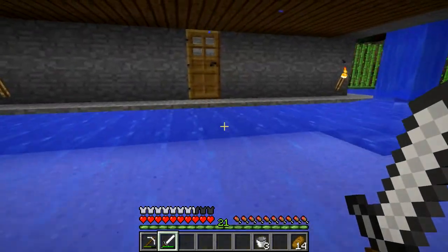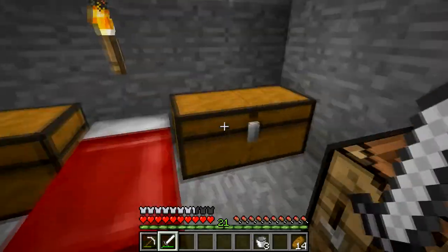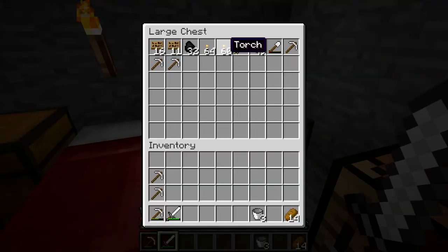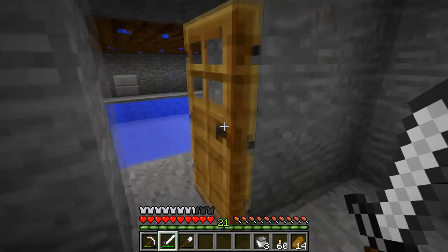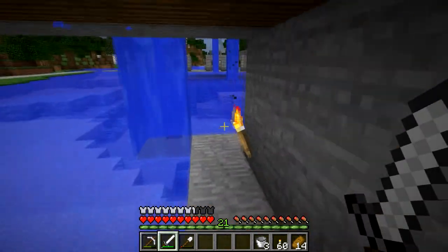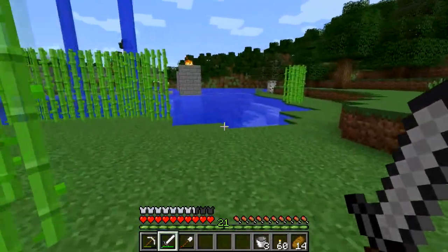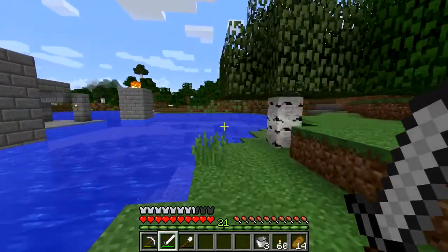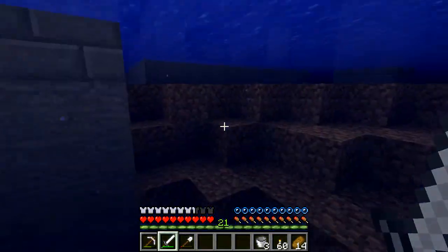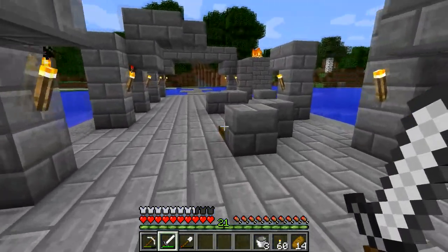I'm gonna go check on this, make sure I'm not smelting anything — no, I'm not. Okay. Torches will be needed. I'll take that shovel, because why not? I'm gonna look around on our map. There were some cool things I wanted to check out. I'm gonna do a little exploration. We did a lot of building lately, so let's do some exploration, look around, find some fun things. Maybe find some useful resources to bring back home, like pumpkins, melons, something like that.